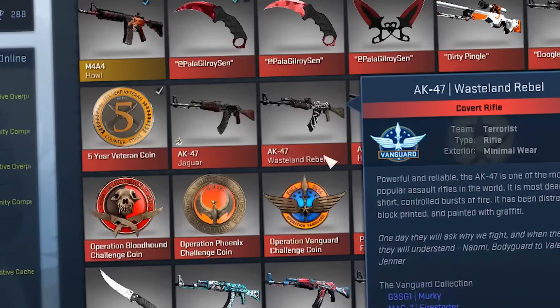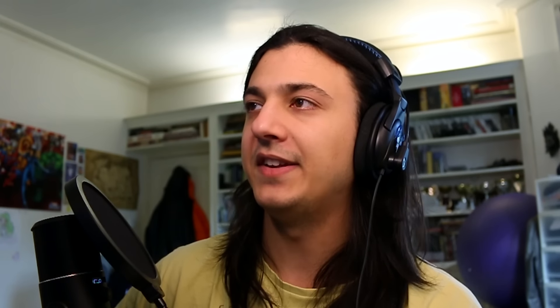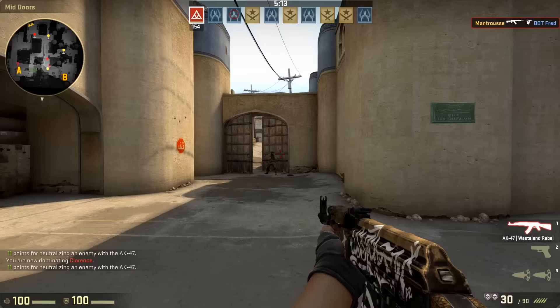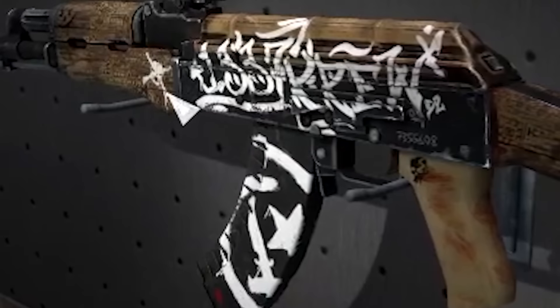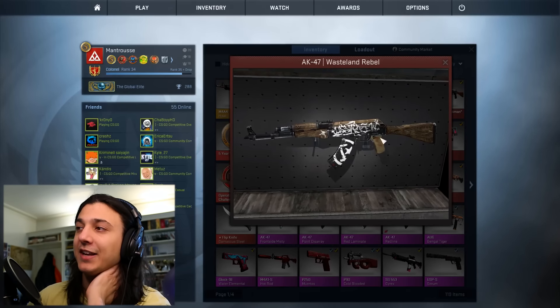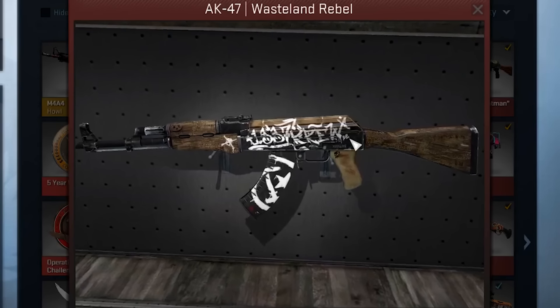We have three more AKs to go through, and we are now moving into the Covert class — Covert, of course, is the red class for weapons. The first one is the AK-47 Wasteland Rebel. This is an interesting skin because it's obviously a paint job — it's kind of reserved, very simple, almost realistic, so there's very little going on. It's more about the texture of the wood and the small details on the body of the gun. Is that like a skull and crossbones? Not really sure, but it definitely adds personality to the skin. It also has blood on the handle at the back, which is slightly morbid, but shows that the detailing on this skin is what makes it special.